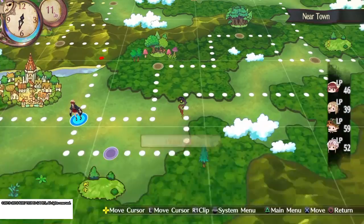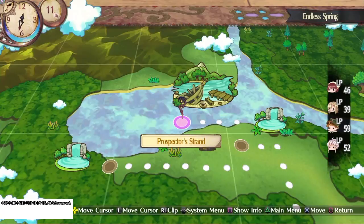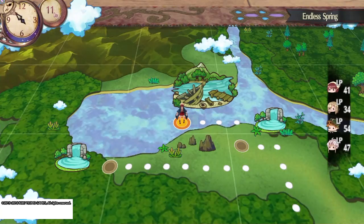Hey guys, Steve here with a new episode of Steve Plays. Today we're going to be taking a look at a game called Atelier Sophie, which is the newest game in the line of Atelier games made by Gust, published by Koei Tecmo — used to be published by NIS back in the earlier days.